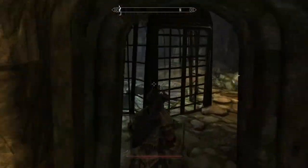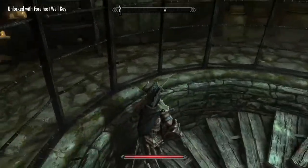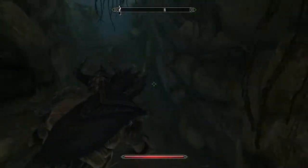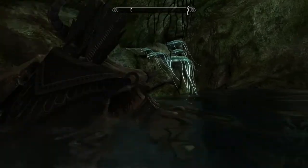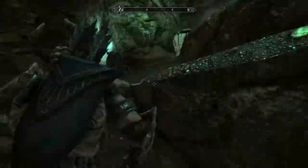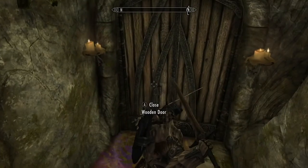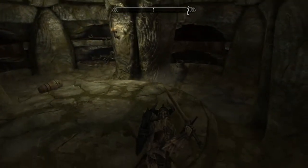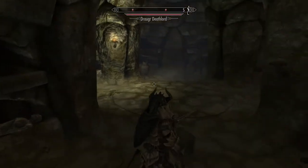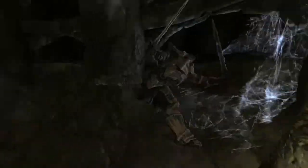At some point you'll pick up the key to open this locked stairwell — it's the Forelhost Well Key. Pay attention, because once you get that key you can come back to the crypt and go through this part of the dungeon lair mission. You go through some spiders and stuff. Now you get to this room and this room is a trap — that raises up and that can crush you against spikes. Now you're going to be fighting some Draugr Deathlords and it can get very difficult.